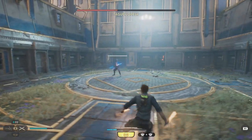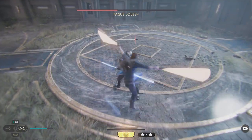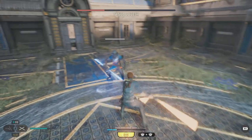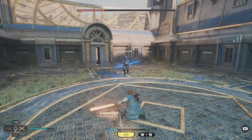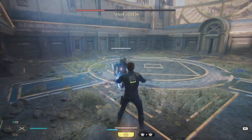Obviously, keep an eye on your force bar down below — you want to have enough to use your force parry. So this is the tactic I'm using. Hopefully this helps you. Otherwise, if you want the ultimate cheese, you can just resort to lowering the difficulty, if you can live with yourself. This is on Jedi Knight, the medium difficulty.